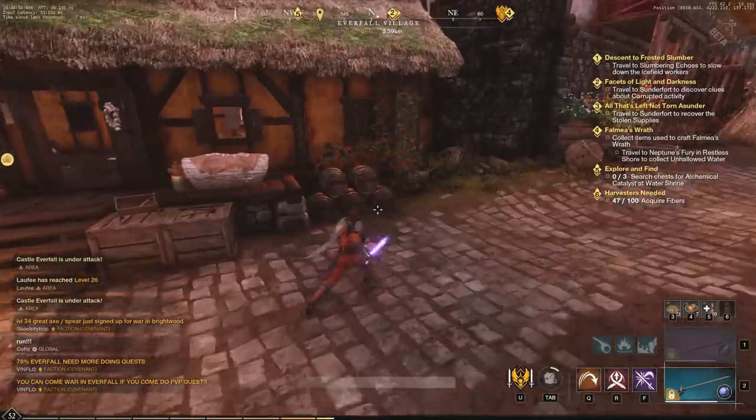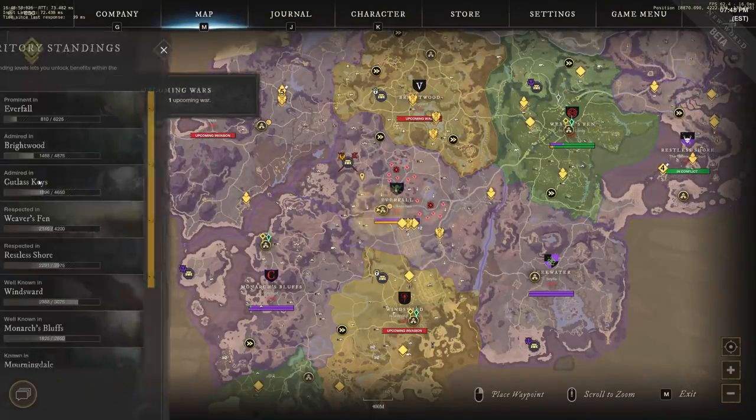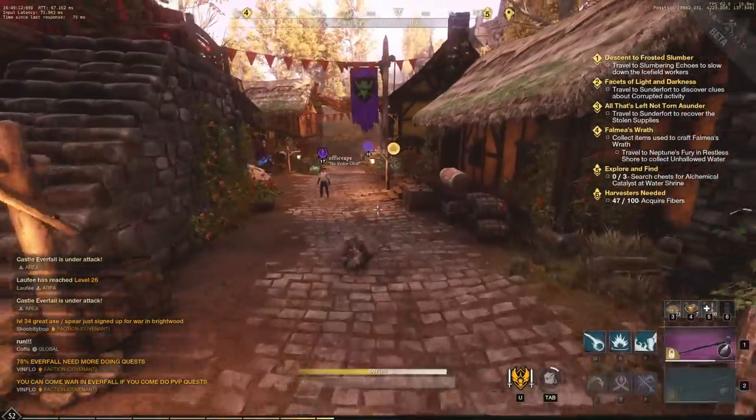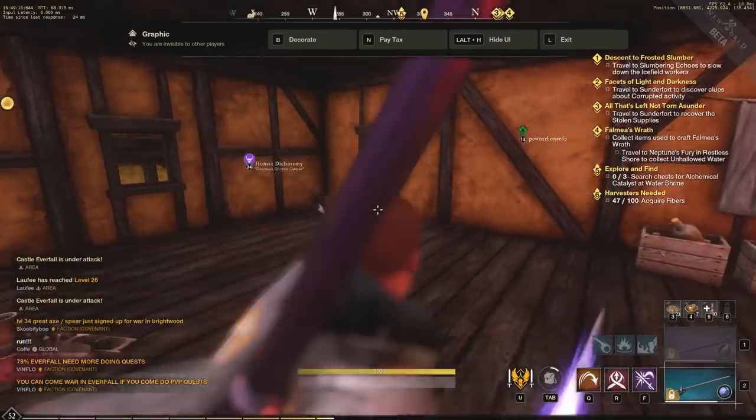You can also go to territory standing to decrease your property tax. Here in Everfall, because I have a house, I decreased my property tax by 9.3%, so my next tax payment won't be nearly as much.